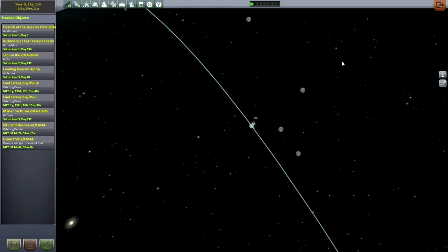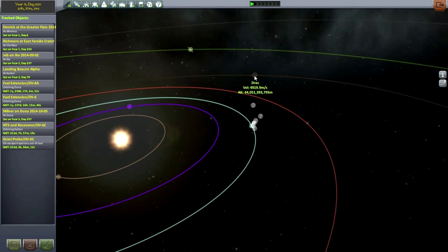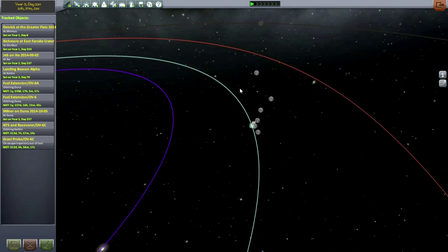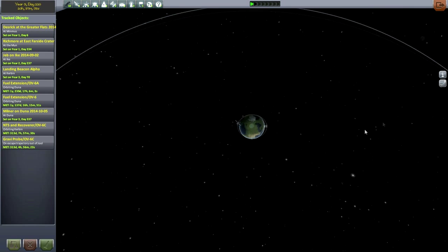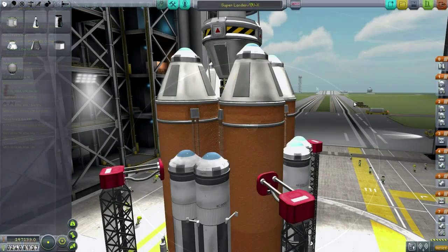The priority is Jool first, then Duna, then Dres. I think the rocket I've built can handle all of them, as long as the landing at Jool is on Bop — which is the plan. If it was on one of the heavier moons, it might not be so easy. But first let's handle that plant-a-flag on the moon and test our new system.